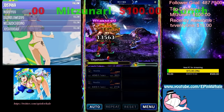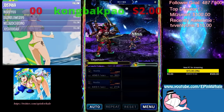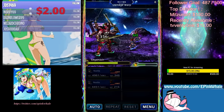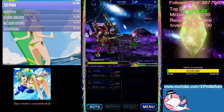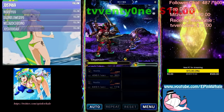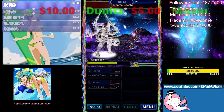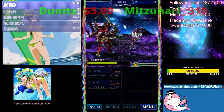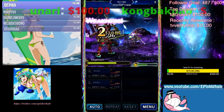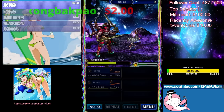I think I made a mistake — I shouldn't have equipped the fire katana on Noctis. I should have both on Excalibur. As you can see, the amount of turns needed for Noctis' limit burst to be up is extremely, extremely slow.